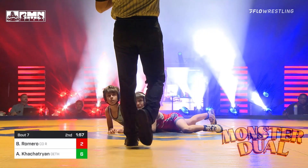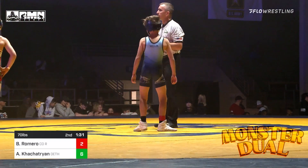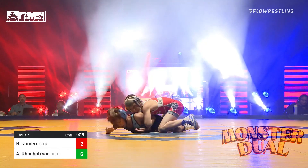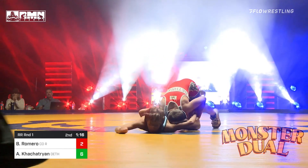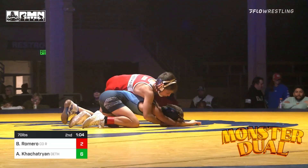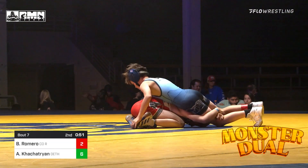Straight to that elbow chop and we're going to get a stoppage. As we get this second period officially underway, six to two in favor of Ardo Kostestrian as he is on top of Bryson Romero, looking to get some offense going. He's got the chicken wing — going back to that wrist and left arm of Romero. Kostestrian is looking to get that chicken wing and run it, then going down to the leg. Bryson Romero is trying to look for a score of his own.